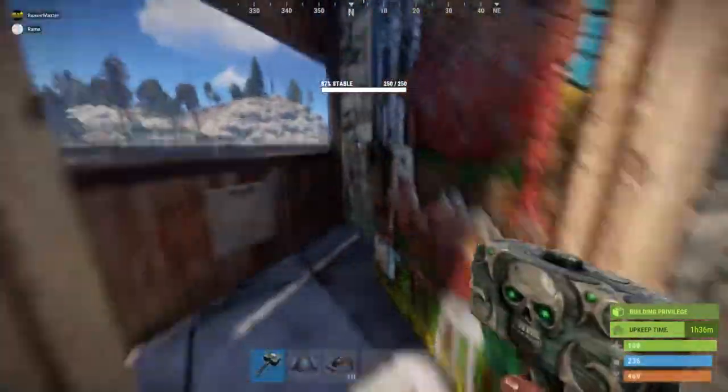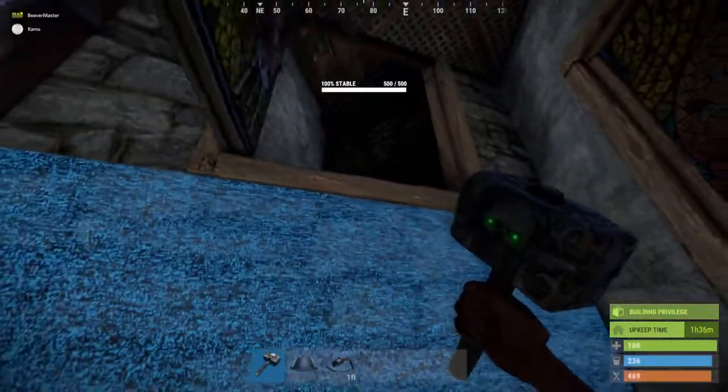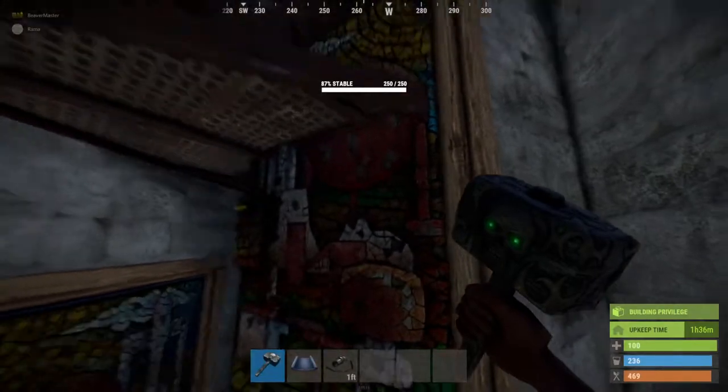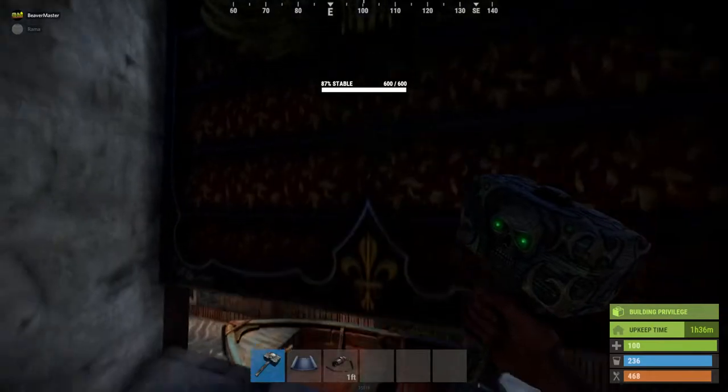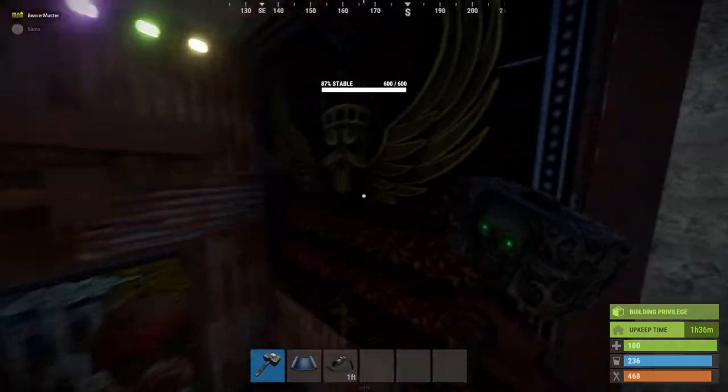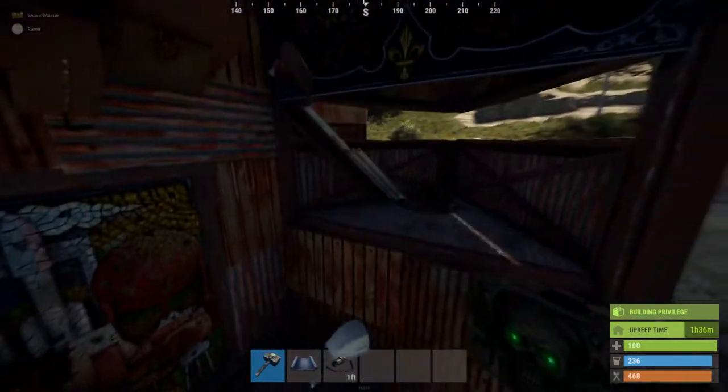So front entrance here — come in. If they're coming in through doors with this undrainable shotgun trap, it's going to be very hard to raid. Into the main boathouse, we've got a little shooting floor here to the right, which I absolutely love.